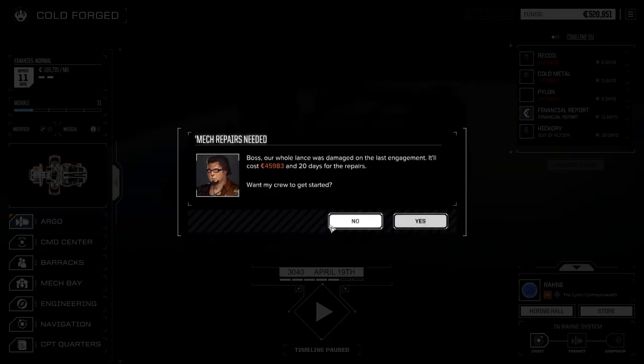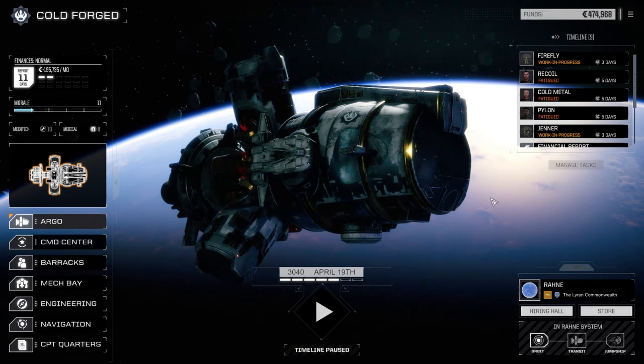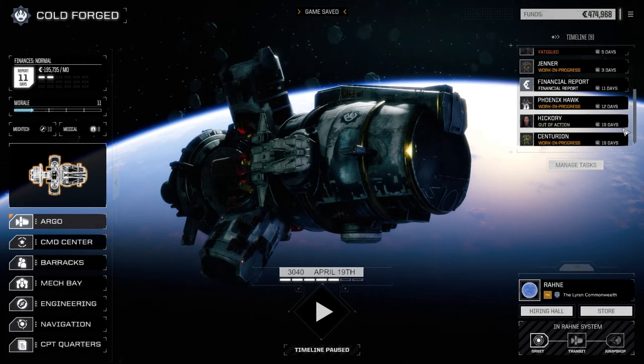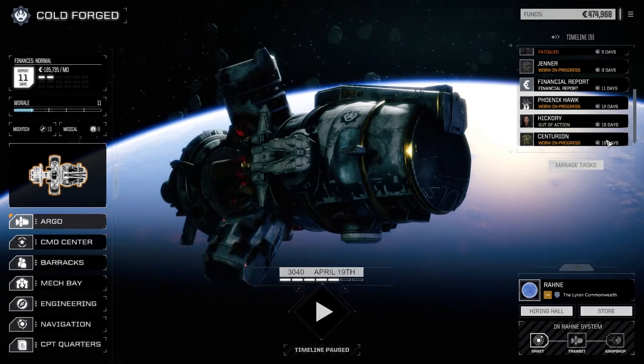Alright, a bunch of stuff going on — 45,000. That was a one-skull mission and we're facing three lances, so now you know why I'm doing a lot of base capture missions to start with. Ambush convoys are just really hard. We're out for 19 days — let's see if there's a better way to manage this task here.